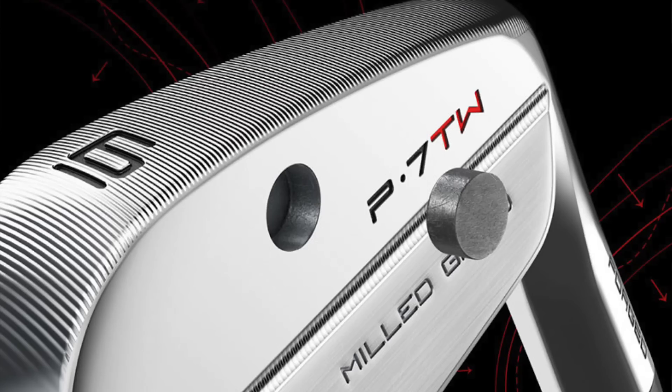Let's dive into some of the subtleties — some of the Tiger-isms that he's built into them. We have to start with the bit that seems to get everyone's attention: the tungsten plug in the back of the iron. It's right behind the sweet spot, so relocating the mass to where you really want it to be — a little bit of pop out of a blade iron is basically the point of it. We've had to bite our tongue about that for a while because we've kind of known it's built into Tiger's iron, and the unveiling was going to come when these irons came out.